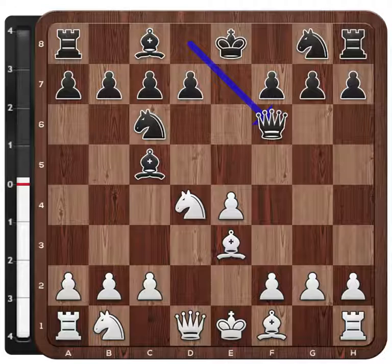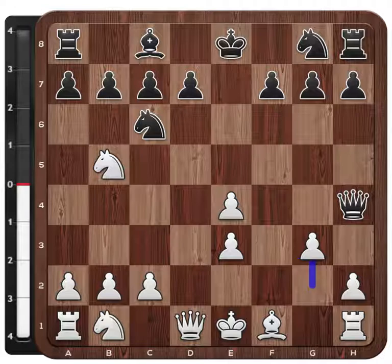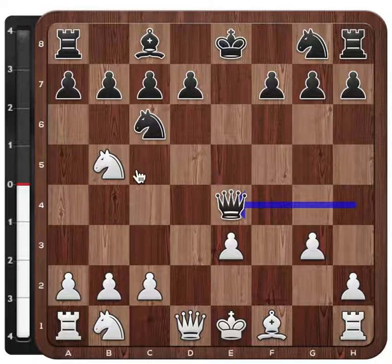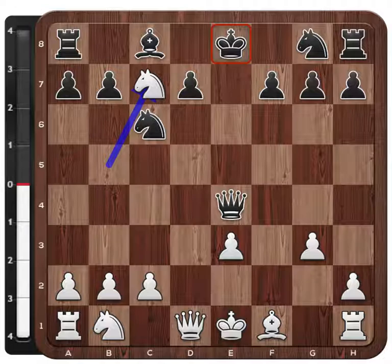But instead after Qf6, white also has the sharp Nb5. The idea is that white is allowing Be3, as happened in the game. And after f takes, Qh5 check, g3, black can play Qx, attacking the rook. But after Nb5, white is threatening the fork on the king. In this particular variation, black is pawn up but white wins the pawn back immediately.